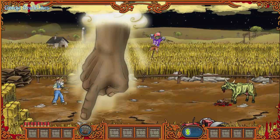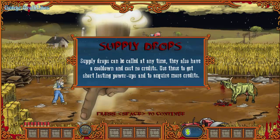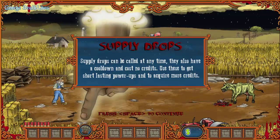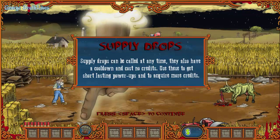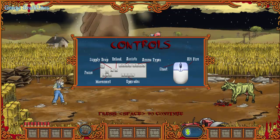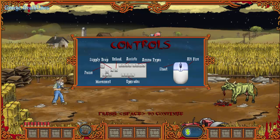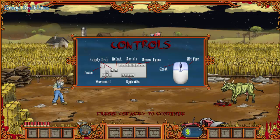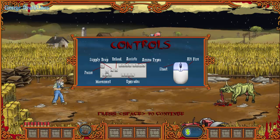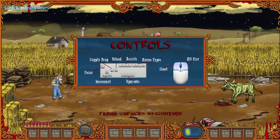'Supply drops can be called at any time. They also have a cooldown and no cost credits. Use these to get short-lasting power-ups that require more credits.' Now shoot that minus cow having a snack over there. We are seeing the controls again - shoot with primary, alt fire with secondary, movement is like that.